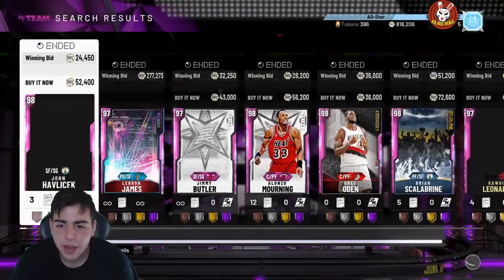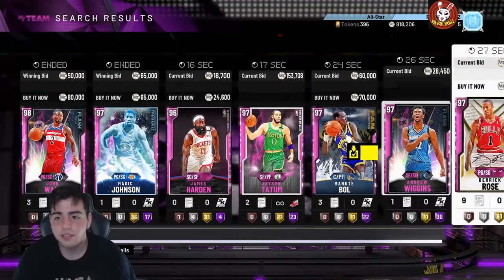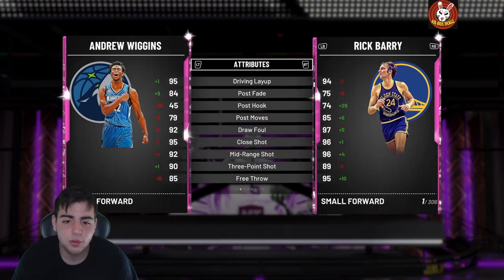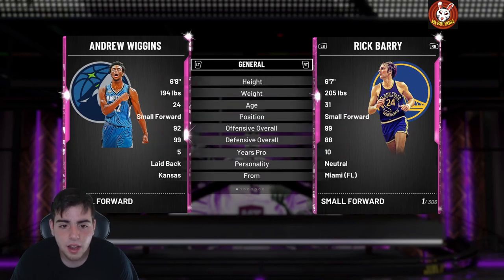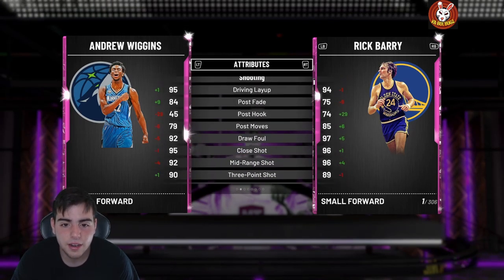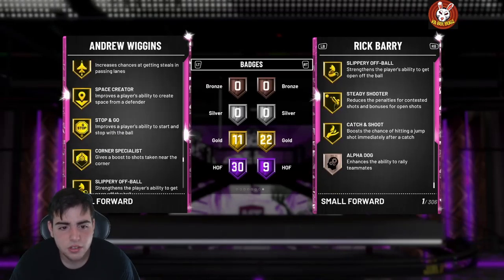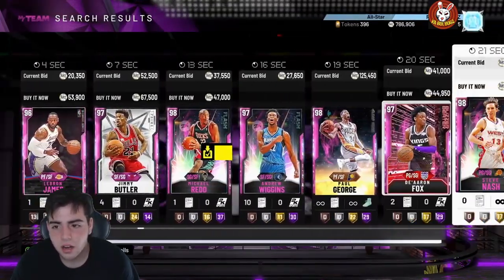Michael Beasley is also a really good card if you have the tokens from the token market update. For Wiggins 97, I heard mixed reviews but looking at the stats he's really good — great perimeter defense and steal. Personally I'll probably use him. I don't understand how his overall offense is only 92 when he has a 99 driving dunk and 93 mid-range shot. I think he has hall of fame range — actually he has gold range. This card is freaking amazing.